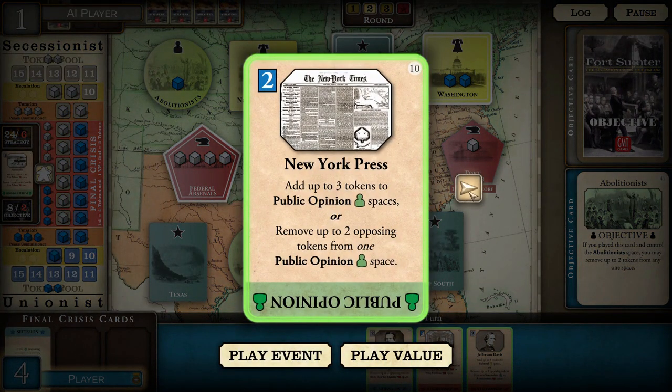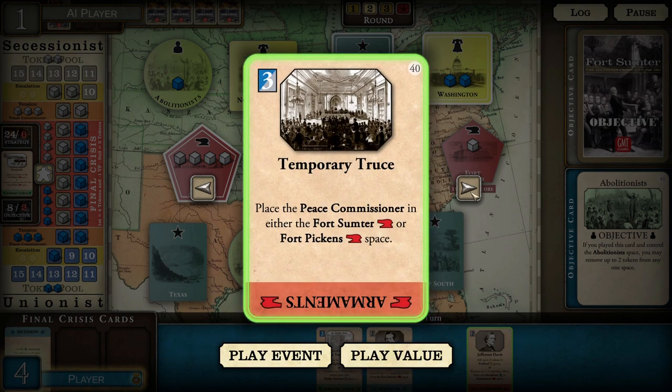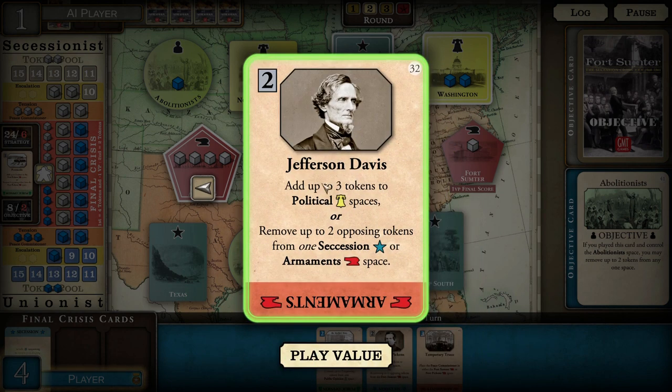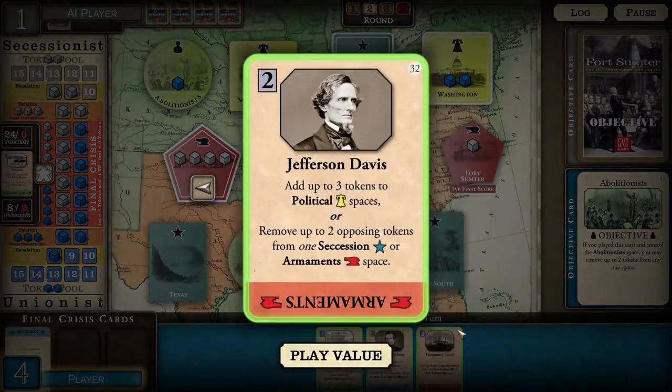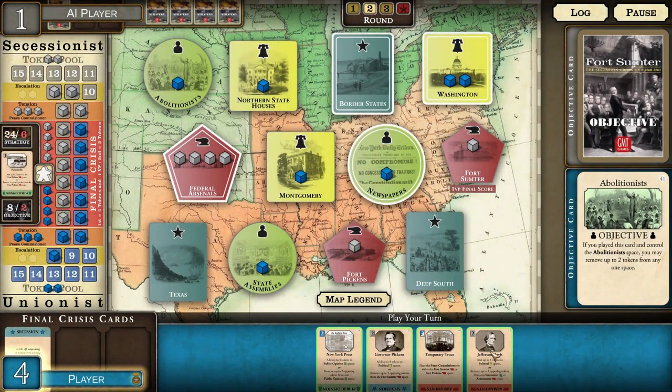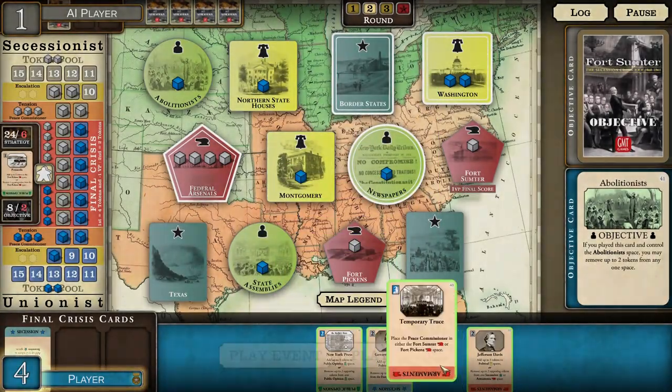Add up to three tokens to public opinion — I'm going to keep that one until later because it's a good defensive card. Another Peace Commissioner one, and that's just Ops as well. Now you do have to watch which ones you take for the final crisis cards, because the card that's left behind will serve as the final crisis. I'll probably go with another secession, so I'm going to play this guy for the Ops. The New York Press is a good defensive card — I can protect my public opinion spaces if I need to.